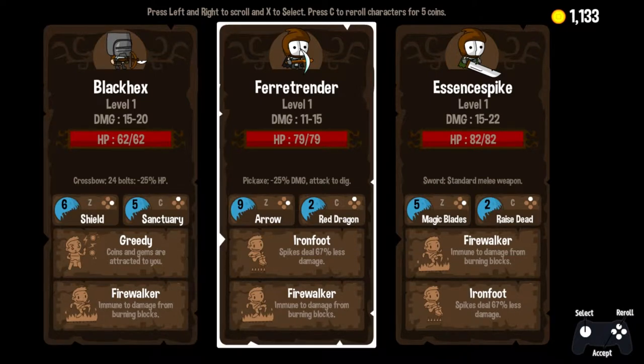We haven't had a chance to use the Pickaxe yet. Attack to Dig, Ironfoot, Firewalker, Arrow, and Red Dragon. I feel like giving Red Dragon a second chance, and I also just want to see the Pickaxe in action. So Ferret, Render it is. Let's do it. Let's drop.